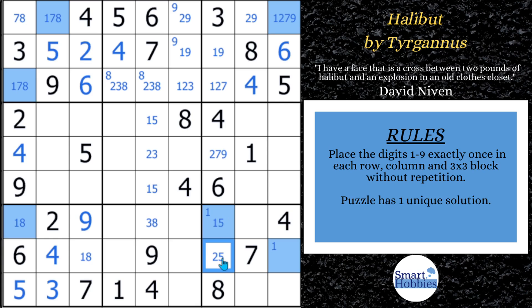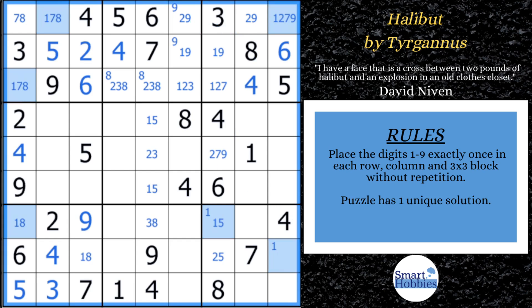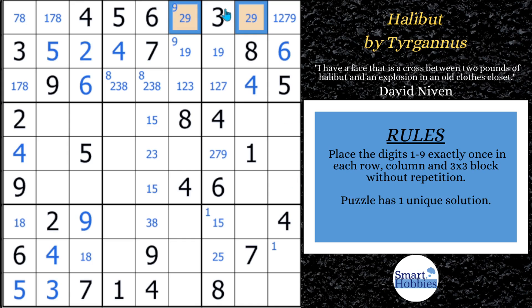Why is this important? This is now a bi-value cell playing into our next advanced strategy. Also, if you look right up here, you now have a two and a nine — a naked pair. Two and nine can't be anywhere else along row one, so you can eliminate the two and nine from right there. Now we've chiseled away in block three to create another bi-value cell. We have a one-seven and a one-nine. In order to make an XY wing, we're going to need to find a cell that has a seven-nine — and the answer is yes, we can.